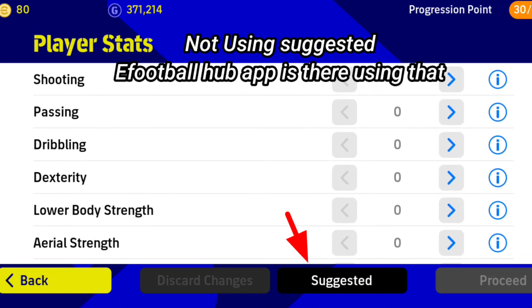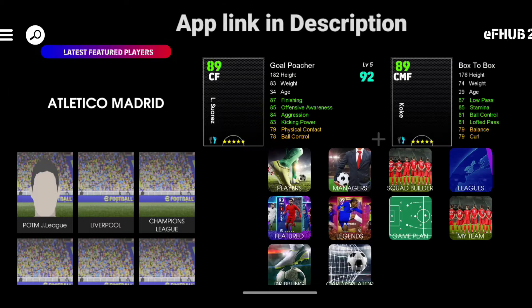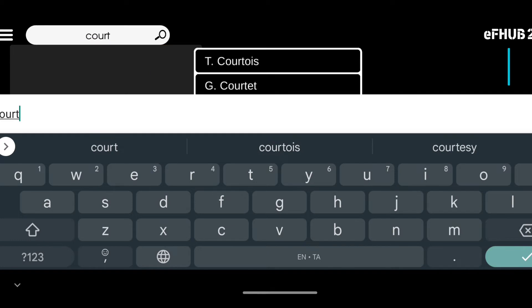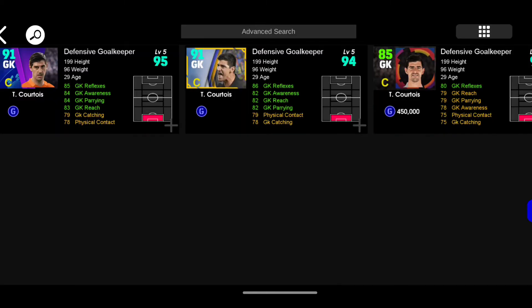I suggest you use The Football Hub. There is an app, and in the app there is a database. All players are shown at max level in EFootball22.